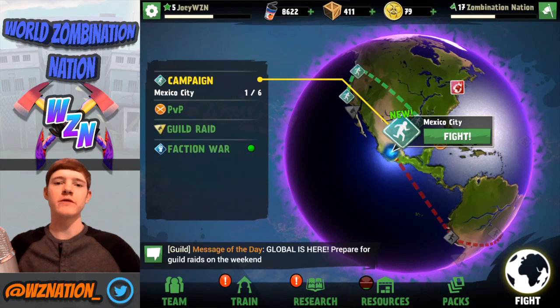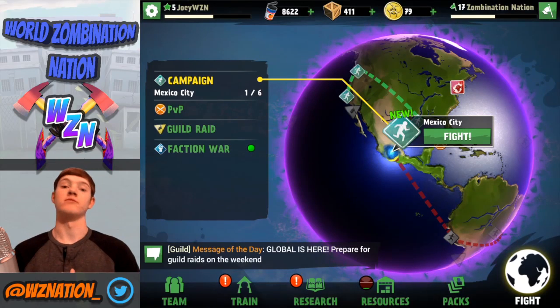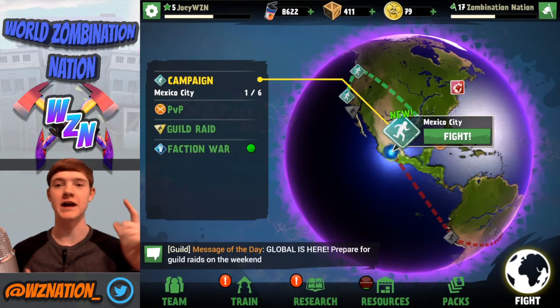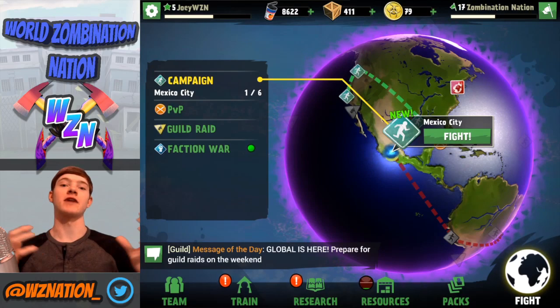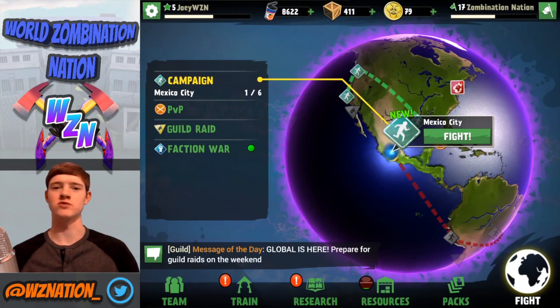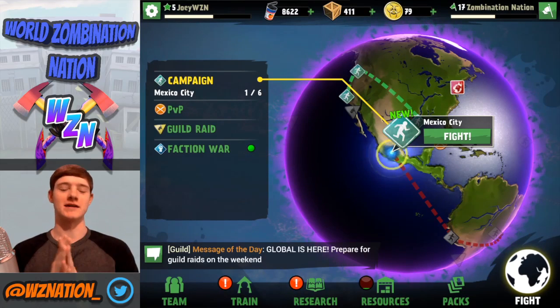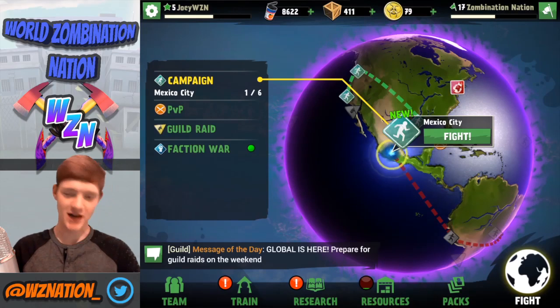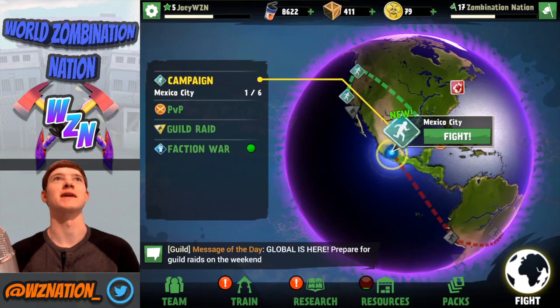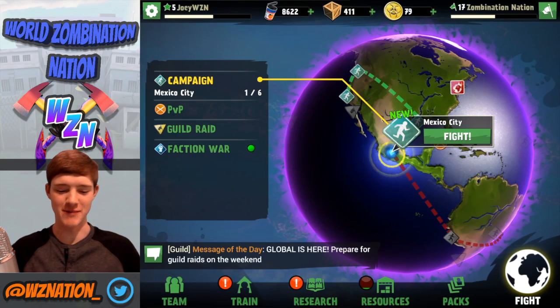Guys, what's going on? My name is Joey and we're here for Let's Play number five of our beginner's Let's Play series. I'm pretty excited to bring this to you guys. We're gonna be hitting up Mexico City. I've got the most ratchet lighting system right now — it's insane, but I'm afraid it's gonna fall on me. Let's go ahead and hit up Mexico City.